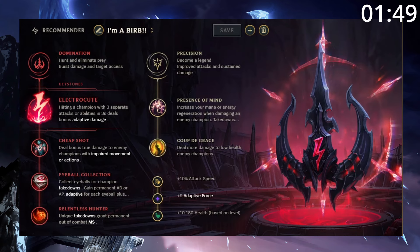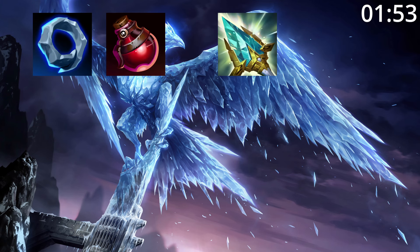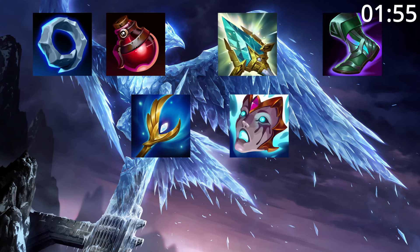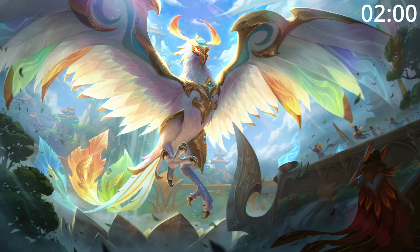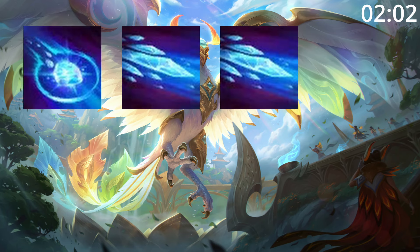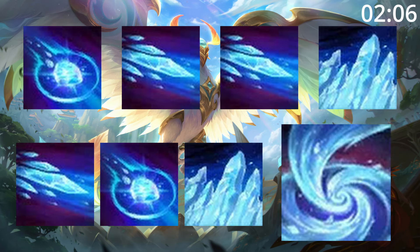For runes, take Electrocute — it makes your short trades brilliant. For build order, start Ring and pots into Rod of Ages and Tier 2 boots. After this, Archangel's and Liandry's are great pickups before finishing the build with any of these as needed. For skill order, start Q then E, then take a second point in E before taking W. After this, max E then Q then W, taking ult whenever you can.